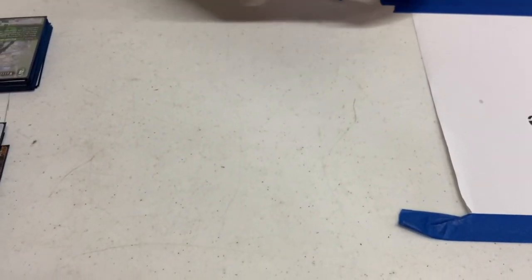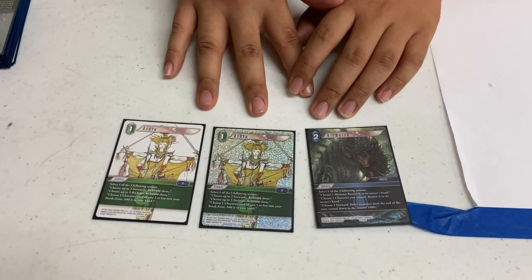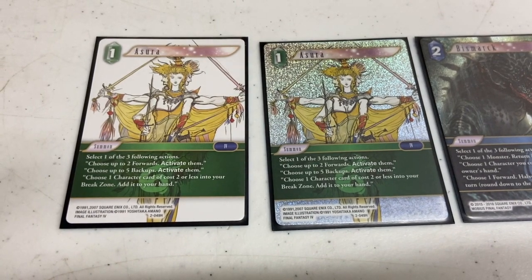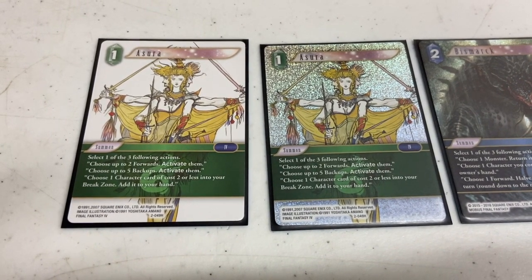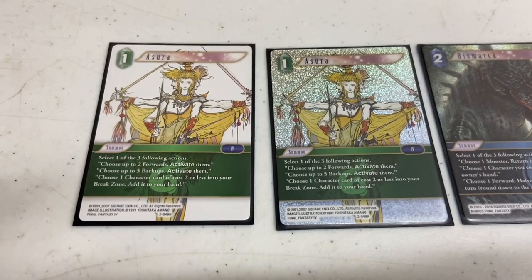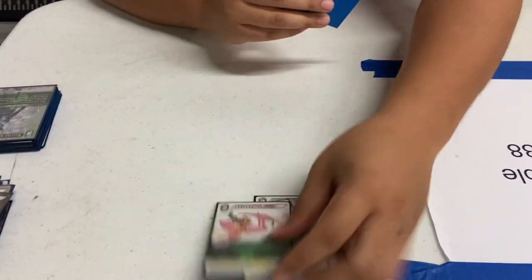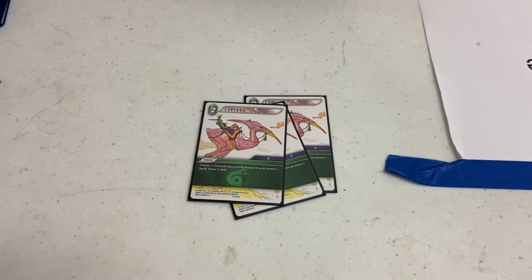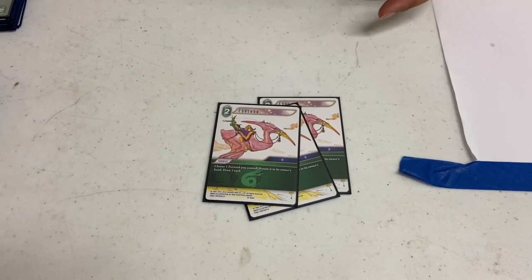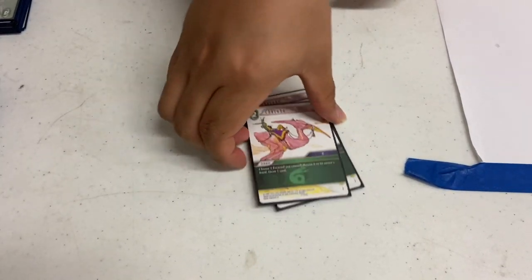Specifically for this tournament, I had to run a Bismarck because I was out of Asuras. Normally I would run three Asuras — it was just something I had on hand. Normally you'd run three Asuras. Very little do I use the ability to get Viking back to my hand; I normally use it to untap all my backups and start ramping. Chocobos — choose a forward, bounce it back to your hand and draw a card. I typically use this on Viking, so I draw two cards every time, then draw and summon Viking back, Warrior of Light untaps, over and over.